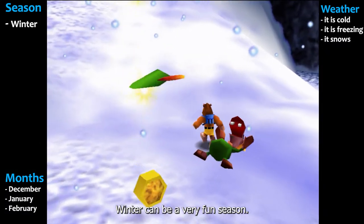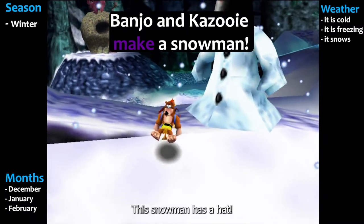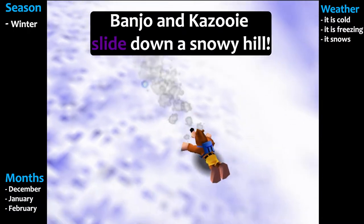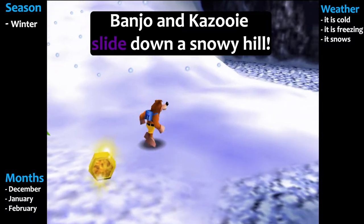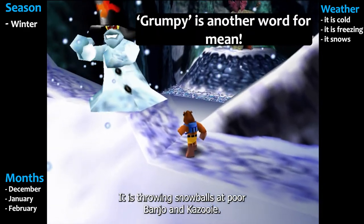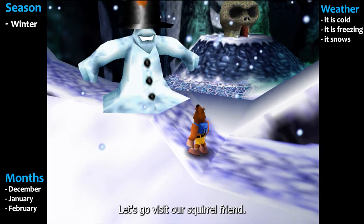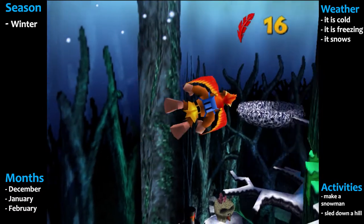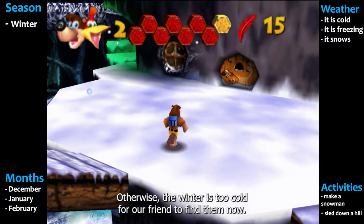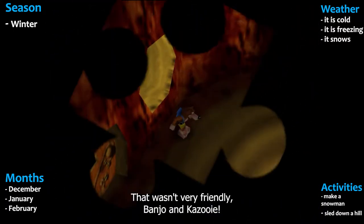Winter can be a very fun season. When it snows a lot, you can make a snowman out of the snow — this snowman has a hat. You can also go sledding and slide down a snowy hill. This snowman is very grumpy — it is throwing snowballs at poor Banjo and Kazooie. Let's go visit our squirrel friend. Squirrels like to stay inside during the winter. It is a good thing he has all of his acorns, otherwise the winter is too cold for him to find them. They broke his window — that wasn't very friendly, Banjo and Kazooie.